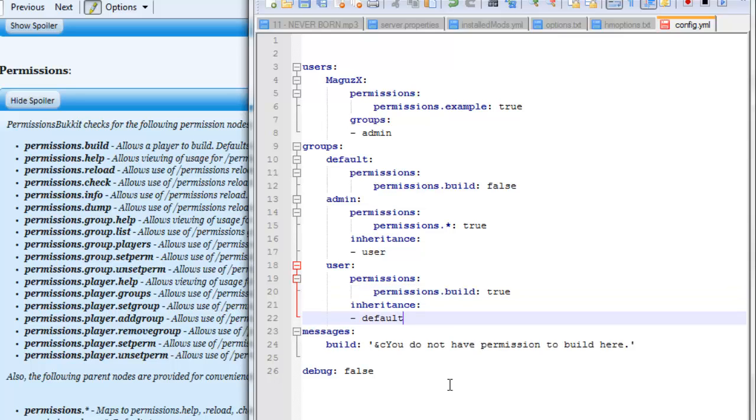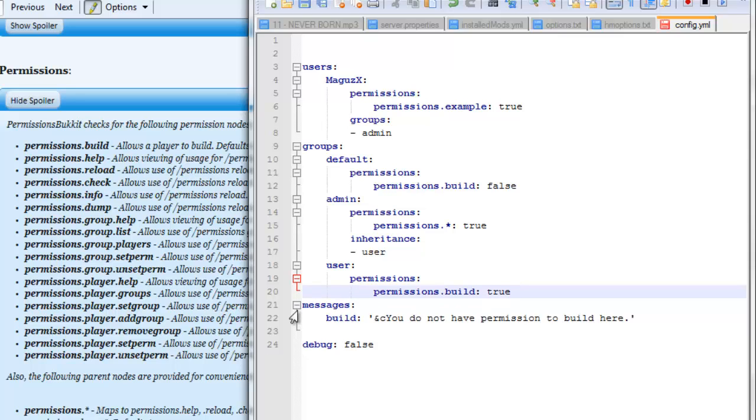So there is one little change you're going to want to make here, and it's the inheritance that's in the user group. What happens is as soon as someone logs in that's part of the user's group, it's going to inherit part of the default group, which will quickly tell them that they're not allowed to build and all that stuff. And it can actually cause their inventory to get deleted — this is an issue that I had. So I'll just delete this altogether. I don't need them to inherit that permission. Once they're set to user, I'm fine with that.